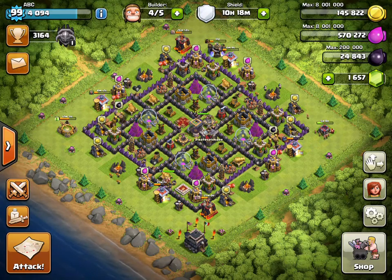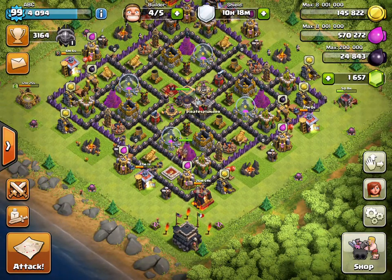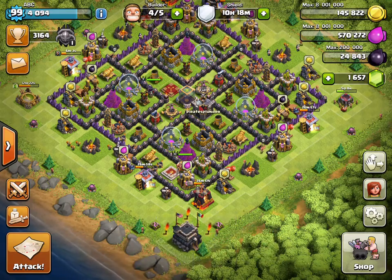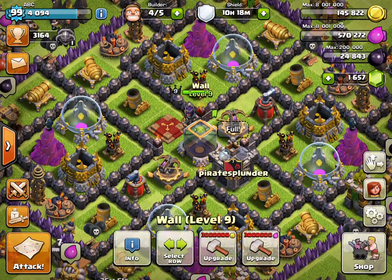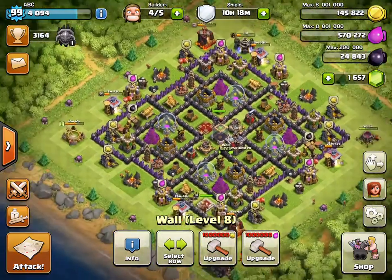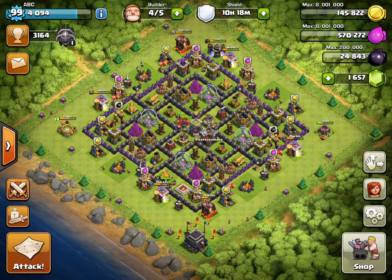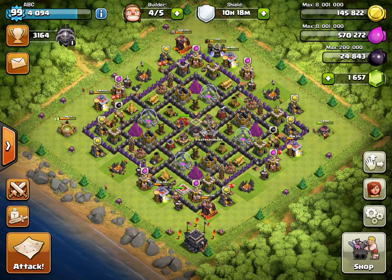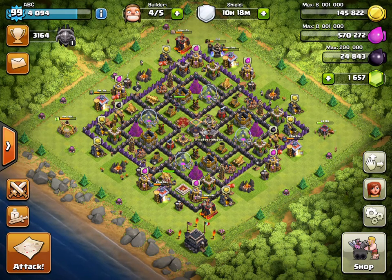The other thing I try to do is keep my loot small — my gold and elixir are both pretty low. I spend all my elixir and gold on walls. I have most of my level 8 walls done and even a couple of level 9 walls in the middle. I do that so nobody is tempted to go for more than one star. I'm also not currently upgrading any defenses — I want maximum defense so attackers won't be tempted to take advantage of an upgrade.